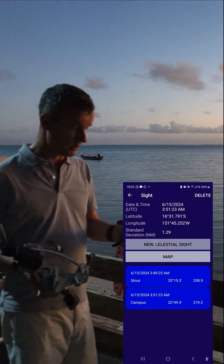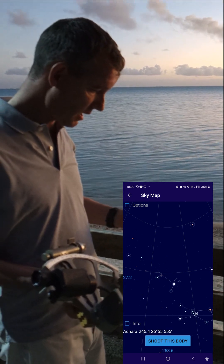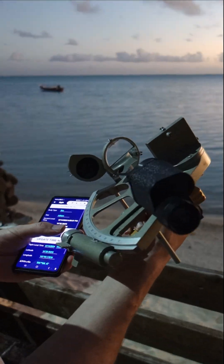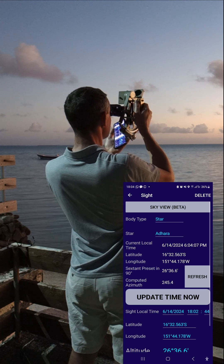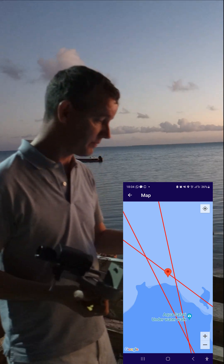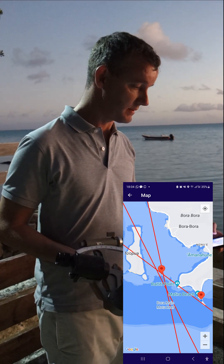I choose a third star on the map. Adara, 26 degrees 36.6. A few more seconds. Now. As I have three stars, Almi Cantara calculates a celestial fix in a few minutes.